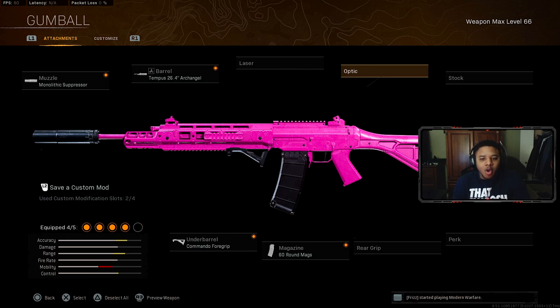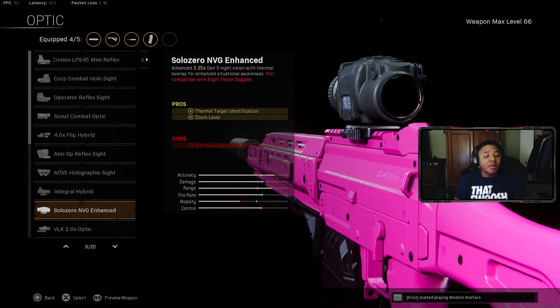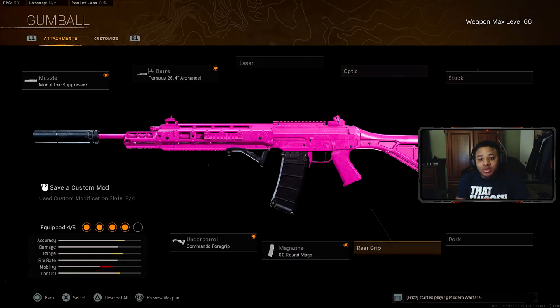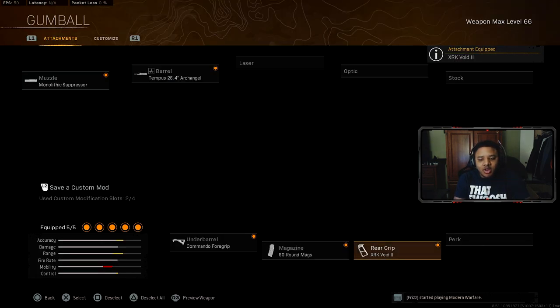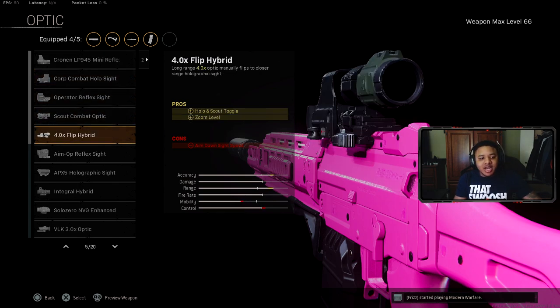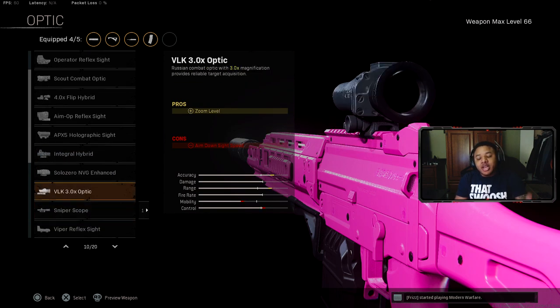For the optic, I would say just don't use one since the Grau's iron sights are pretty good. But for console players who can't see as well in long distance fights, just rock the VLK or Combat Scout optic. If you're on PC you can see from far away so you can take off the optic and instead use a rear grip or a stock like the Blackjack, which helps with aiming stability. It's a bit of a different class setup but these are guns I 100% recommend right now.